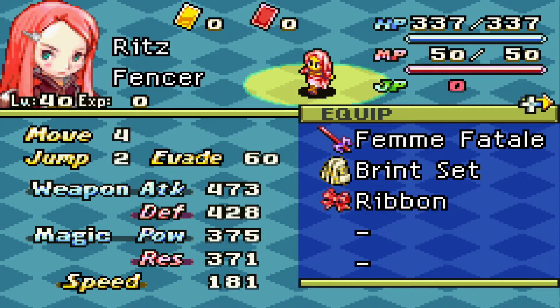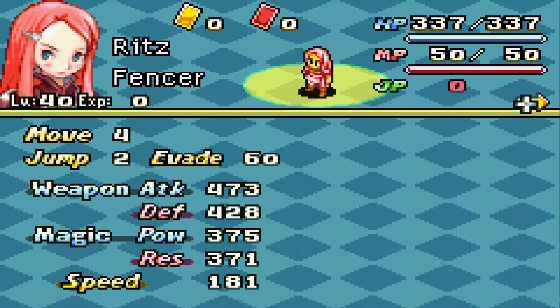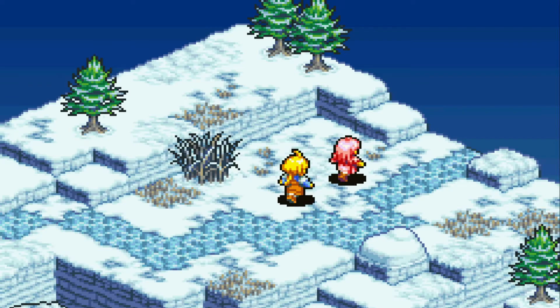If you were trying to grind out Ribbons, you can continuously make Ritz leave your clan, since you can recruit her an infinite amount of times. You can just grind out those Ribbons that way.